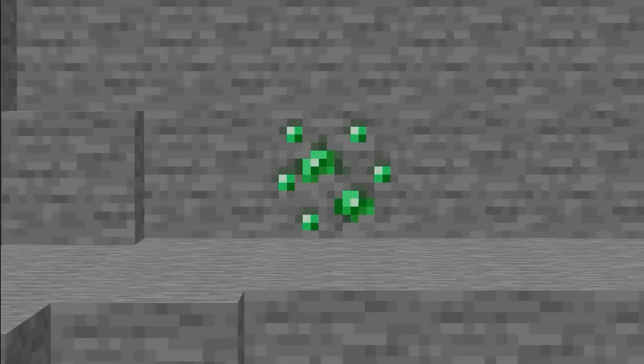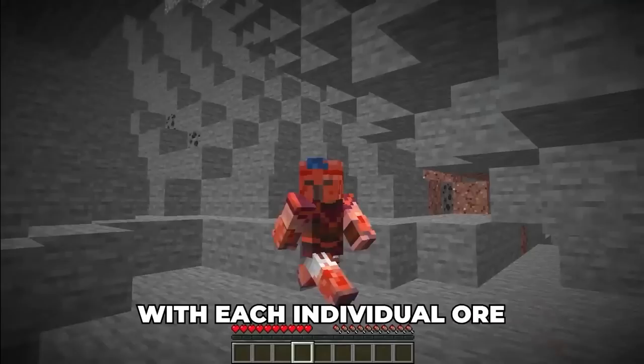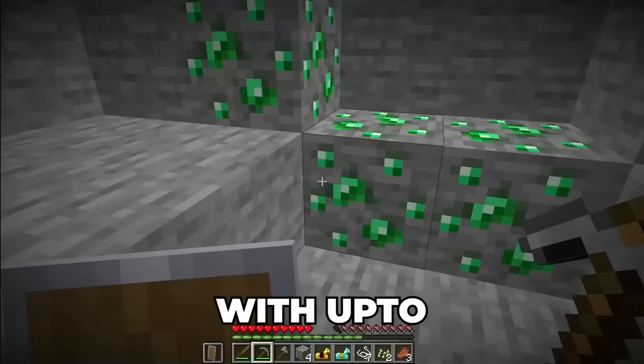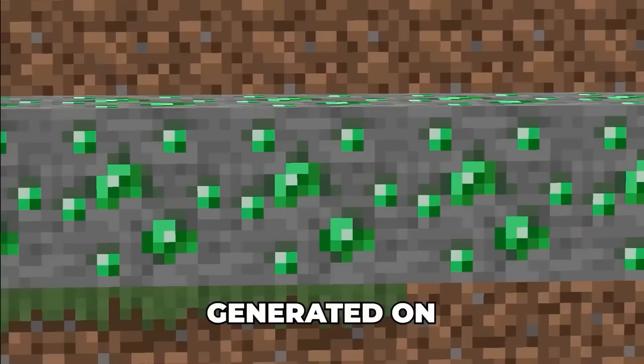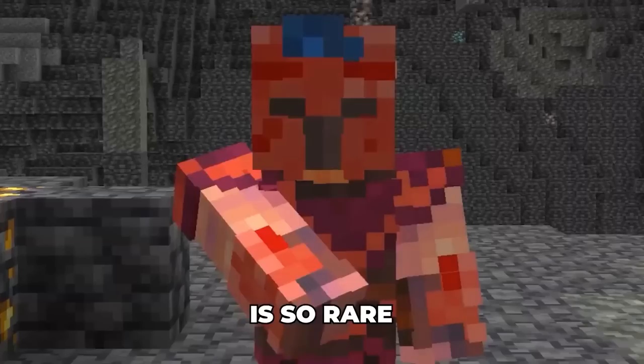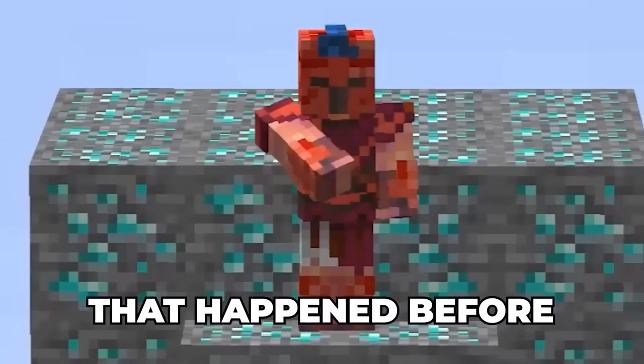The largest ore vein possible for Emerald on Java is 1 per vein, but there was a vein so large it broke the laws of Minecraft. When a world generates, it attempts to generate Emerald ores 50 times per chunk on Java (100 with up to 3 per vein on Bedrock). In one world, the largest Emerald vein had about 14 individual ores — this happened because a super vein generated on a chunk border, and another super vein generated on an adjacent chunk border right next to it. The chance of this happening is so rare it makes wither skulls look easy to get — equivalent to a vein of 70 diamonds.